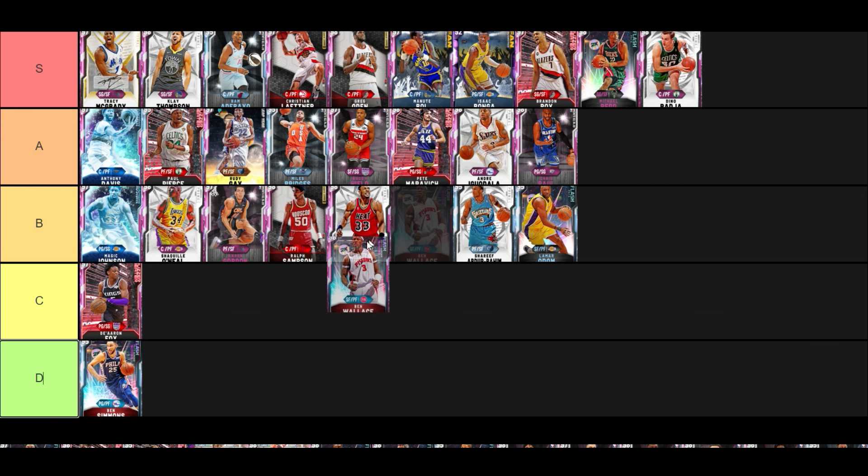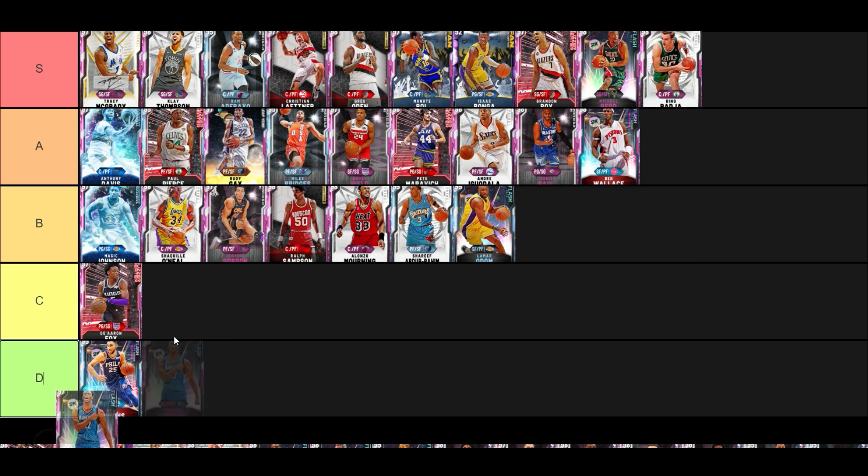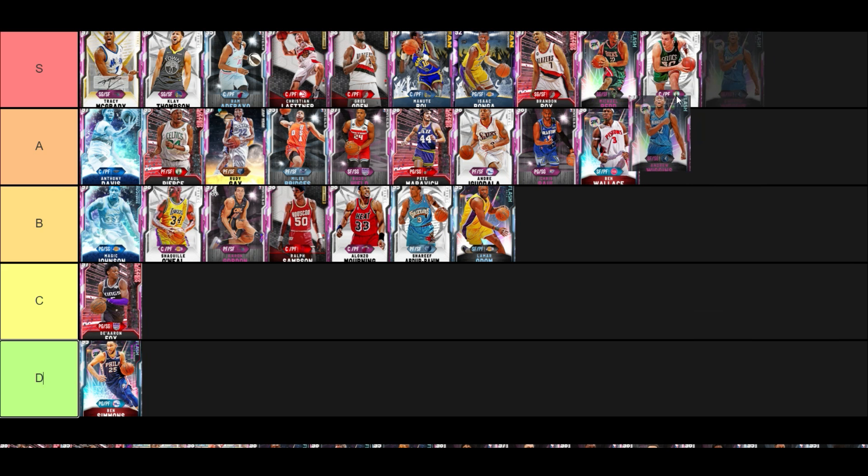Pink Diamond Ben Wallace goes A tier — he's good. I'm running him at the four. He's an elite defender, can shoot threes from Limitless which is nice, has a really good release, and even has Tyler Herro dribble moves, making him an elite dribbler as well — which is crazy. He doesn't have Handles for Days though so he won't sustain dribbles as long.